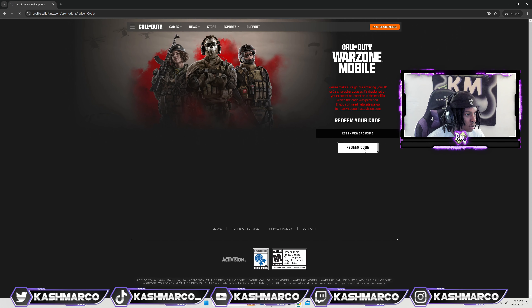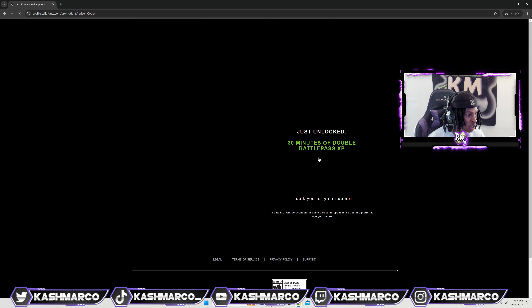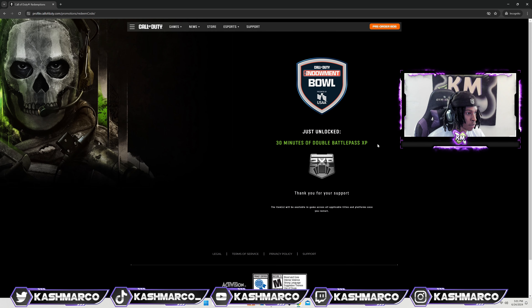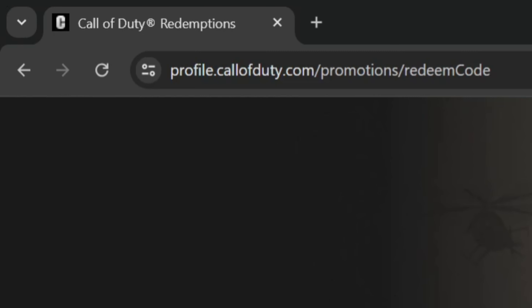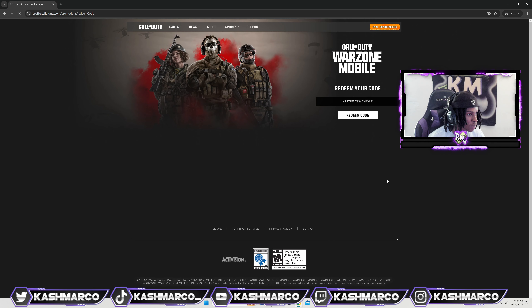Next are the battle pass XP codes. Paste those in and click redeem code — look at that, you guys: 30 minutes of double battle pass XP, just that easy. It did glitch out, so make sure you're on the correct screen when you click refresh, or just retype the website name.